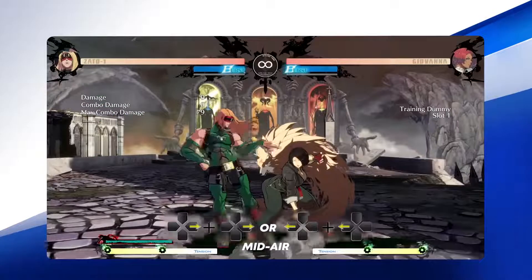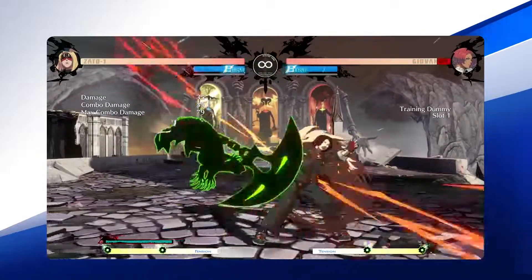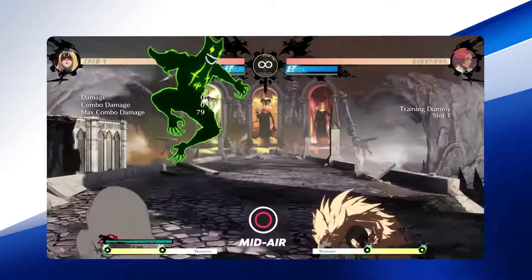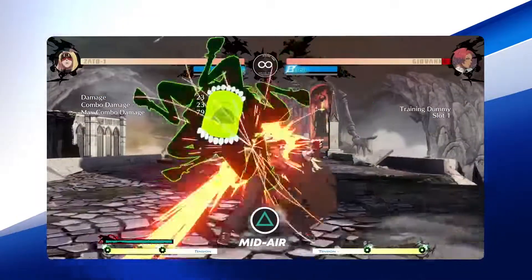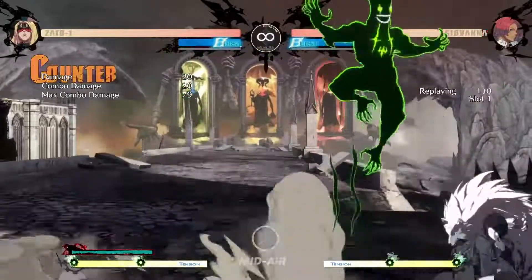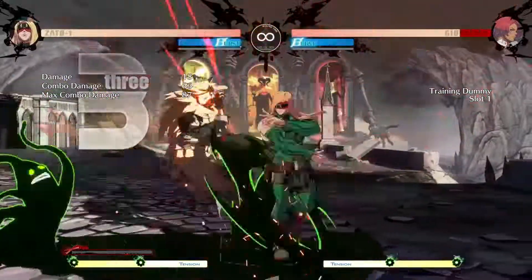Flight mode is unique to Zato and allows him to be quite unpredictable in the air. Couple his ability to descend at different times with his abundance of strong air normals, and it makes for a formidable route. Jump Heavy Slash is a good button to punish characters below Zato, and Jump Punch is a tremendous air-to-air strike. For cross-up attacks, you'll want to use Jump Slash. Jump Kick presents problems for opponents both in the air and on the ground. Jump Dust can be utilized as a pseudo air dash, as well as a way to cross up your opponent when combined with an Eddie move.